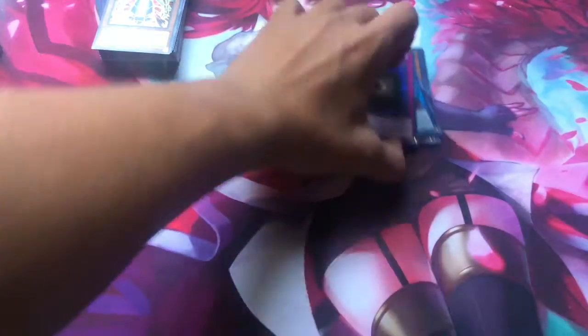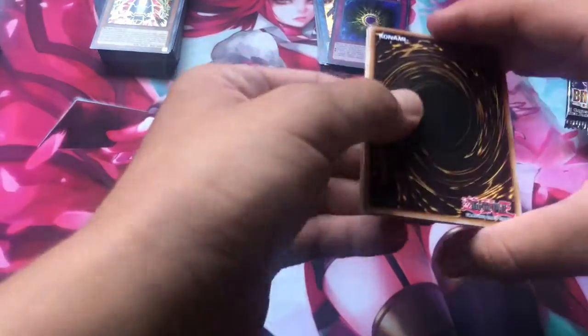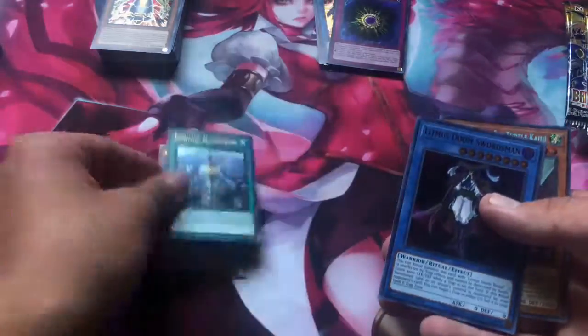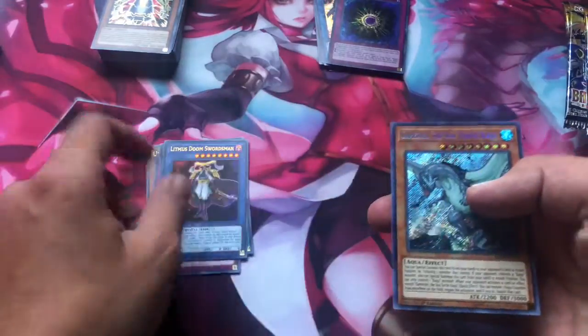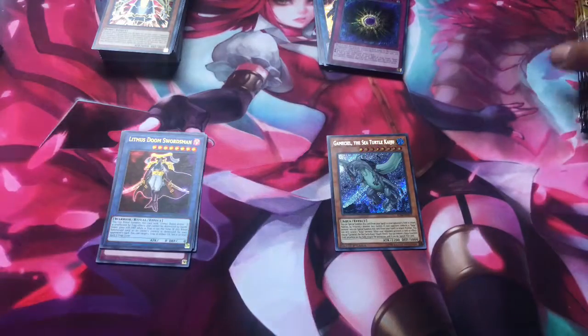So for the first side, we pulled really good stuff — let's hope we can do the same on the second side. Let's hope we can get more of those Numbers. I actually really want those Numbers; Number 27 is really good. Unizombie — another one. Undying Nightmare — nice. Gamma Seal — nice. That's going to you because I don't really need Kaijus, I don't like them that much. The Sphere Mode is better.